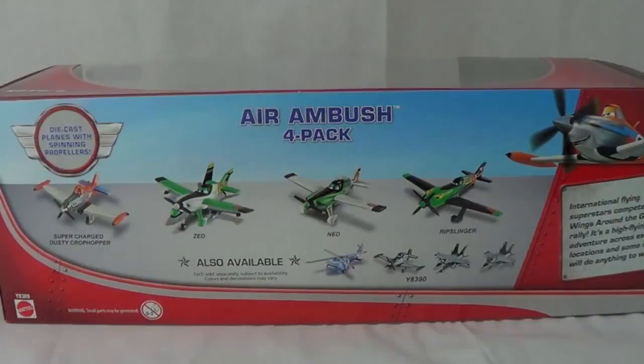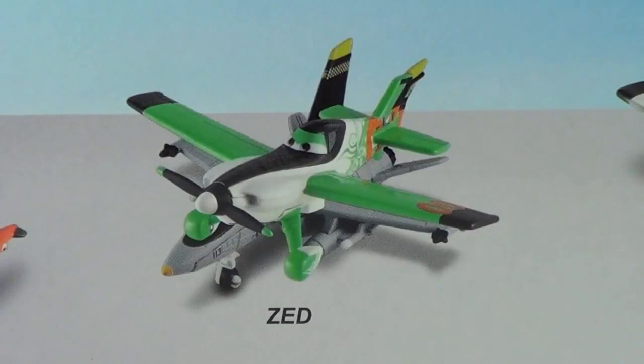But wait a minute, something's wrong with one of these airplanes. Did you notice how Zed is almost like a Siamese twin with Bravo? Well, if you ever wondered what Zed and Bravo would look like if they're stuck together, here you are.